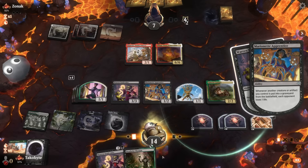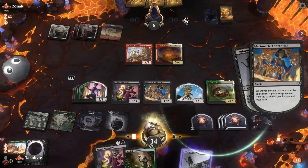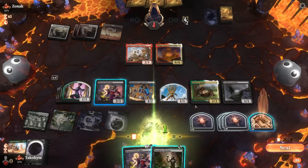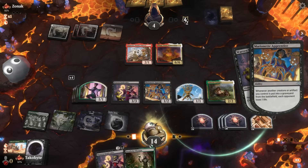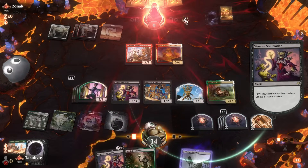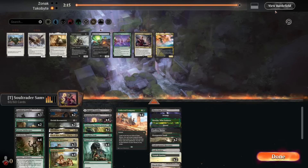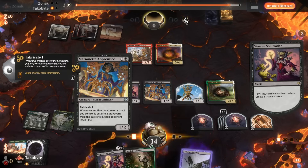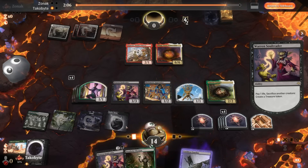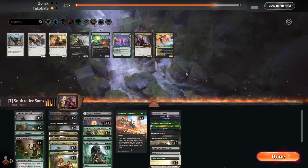Opponent can't gain life if I just play the Warren out, so I can just sacrifice each other and attack all. Even without the Cauldron Familiar, I think we would have won — we have so much damage. The Warren creates artifacts and the Marionette deals damage when an artifact gets sacrificed. Sacrificing 3 is 3 damage, and playing the Warren out with the treasure is another 3 damage. Even without Cauldron Familiar, I'm pretty sure we would have won.